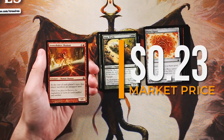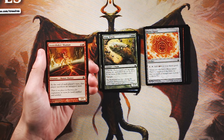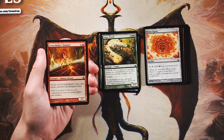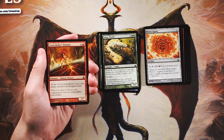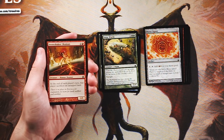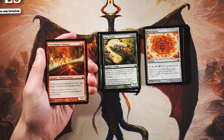Stoneshaker Shaman is our first uncommon — a 1/1 for two and a red. At the beginning of each player's turn, that player sacrifices an untapped land. It's a very symmetric effect, which I don't love. You can technically just tap down all your lands, but I don't think this is a very good card in draft. I wouldn't run it, especially over the cards we already have.